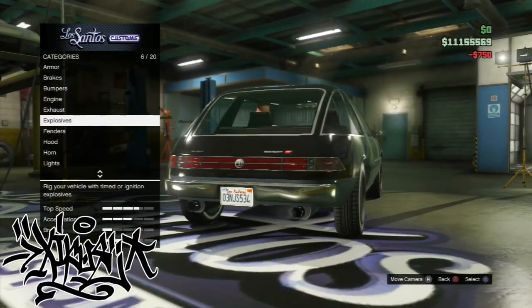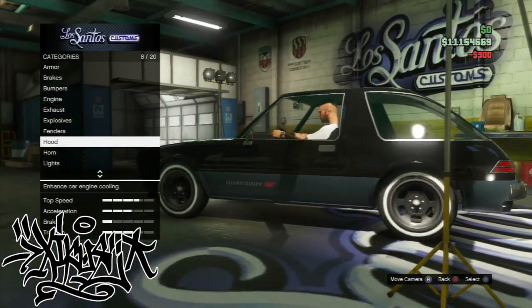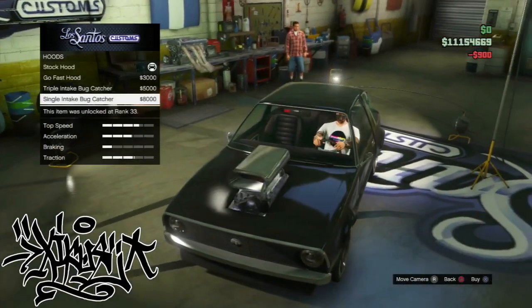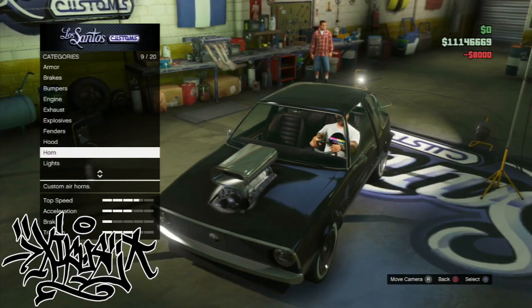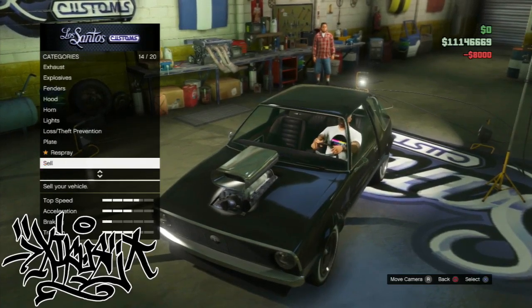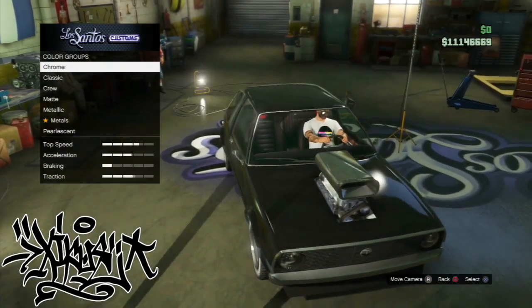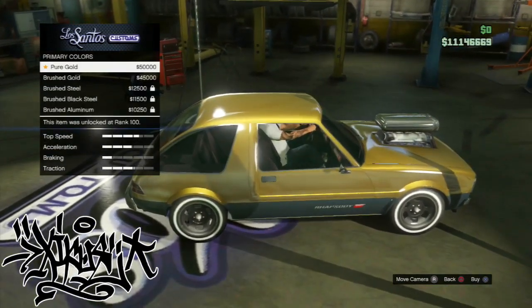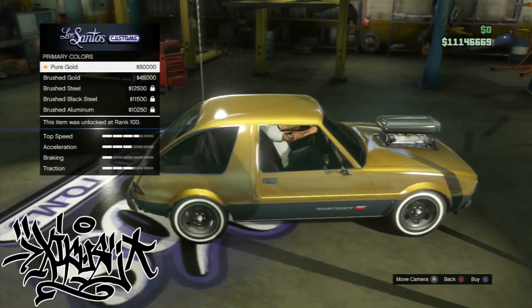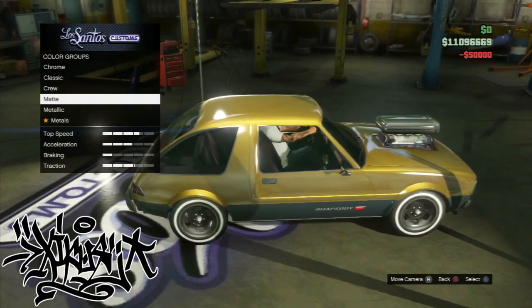My initial thoughts on these golds when I had a look at them were just like, fuck — you can make this in an RGB colour. There's no need. It's not at all what I was expecting. And the first metal is the pure gold — inverted commas — which just looks like an RGB colour that anyone could create.